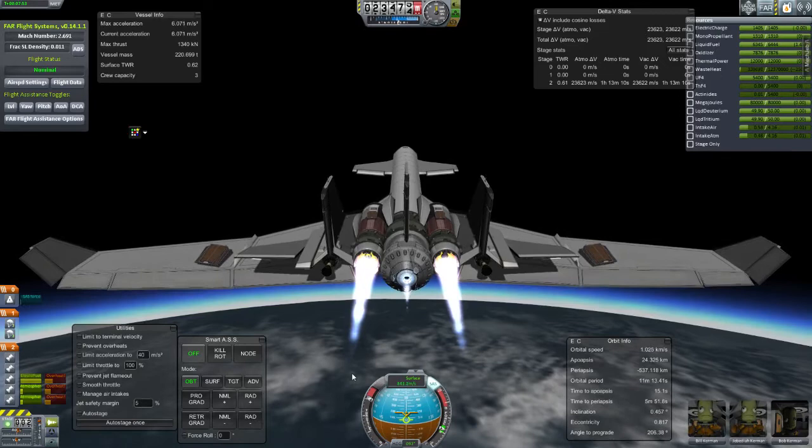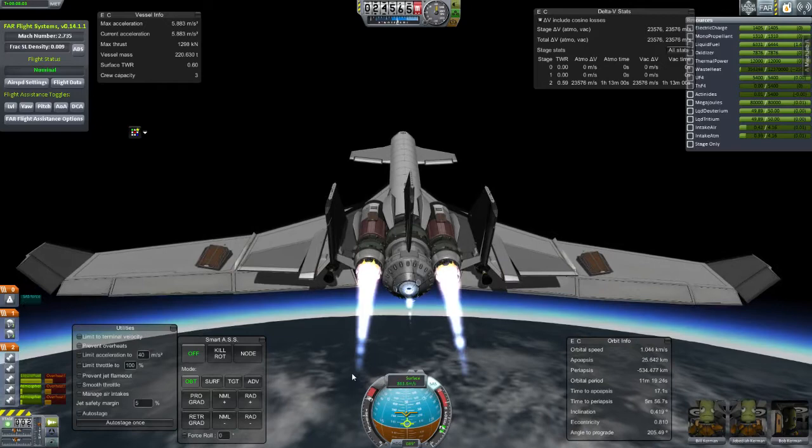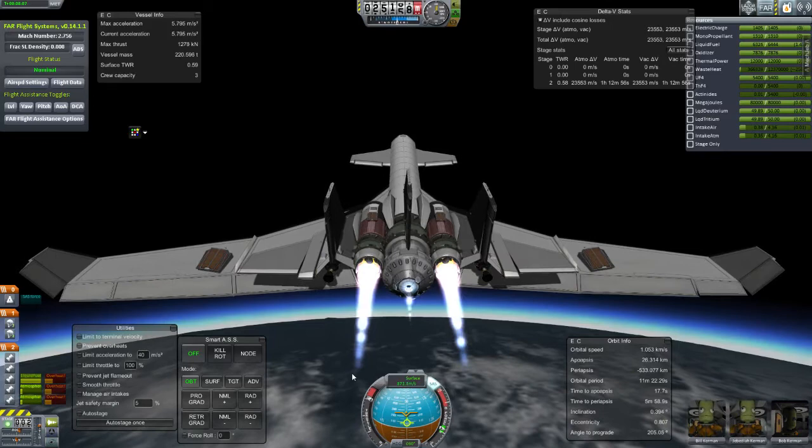Up here where the atmosphere is really thin, you can pull crazy angles of attack and it'll let you, because the density is nil — yeah, you have like zero resistance. But there still can be some drag, so you gotta be careful a little bit with that.